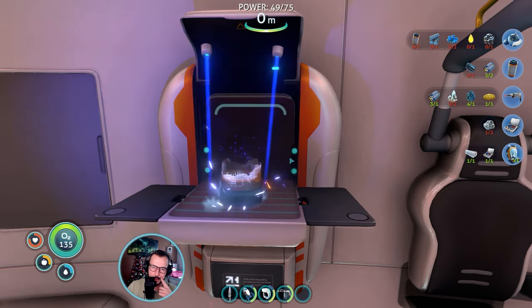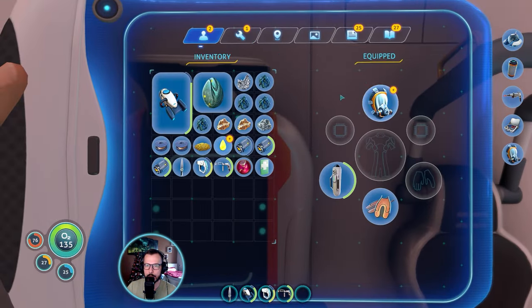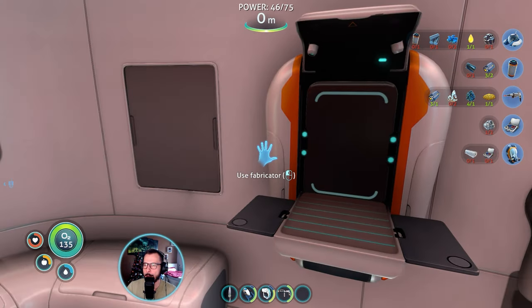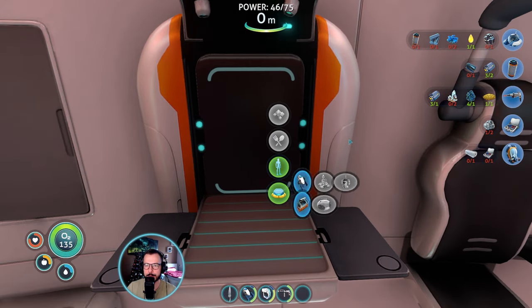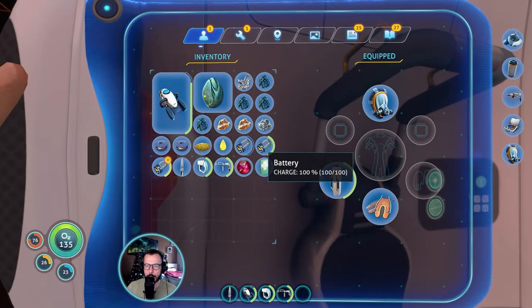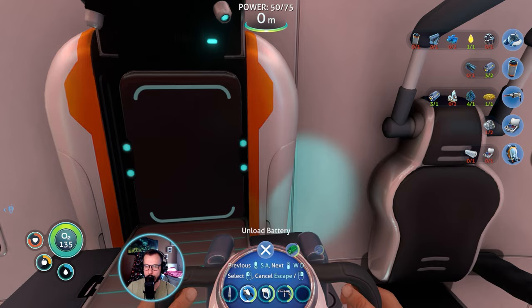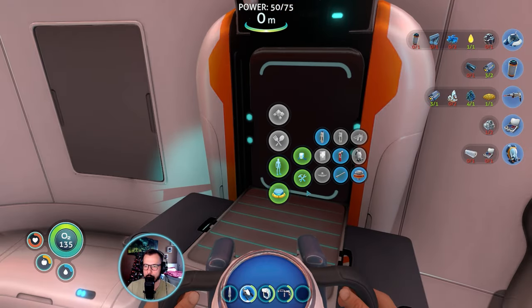My memory serves me better than I thought. Now the rebreather — this will reduce your oxygen consumption when below a certain threshold, at this point 100 meters. Now I think I do have everything except the mobile vehicle bay to build the Seamoth, but I can prepare the power cell. The trick is to create the power cell from already-spent batteries — it will come at full charge, which is an interesting thing you can exploit. Now we have one completely depleted and one semi-depleted power cell.